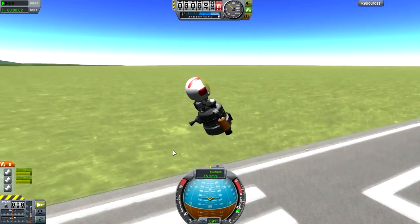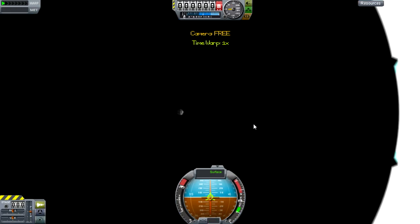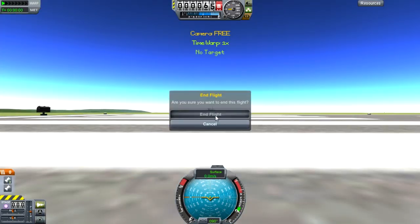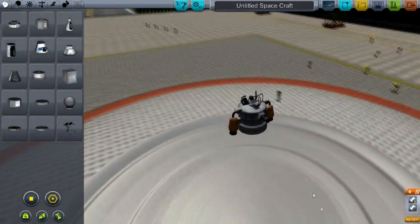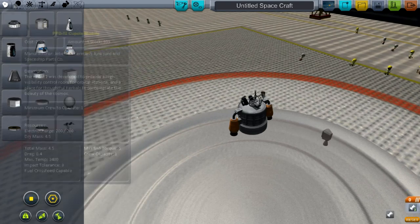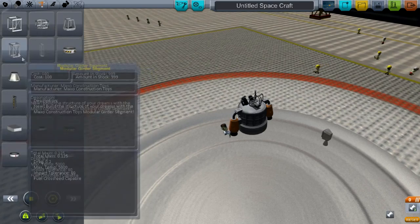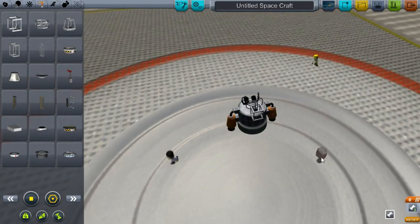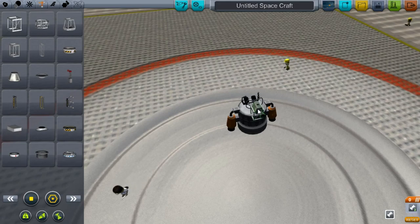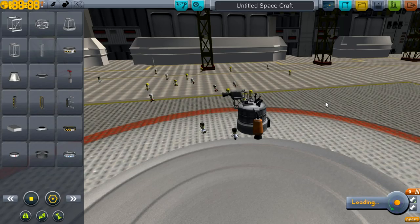Let's go. It's a little bit better but it needs to be higher up — end flight, restart, end flight, space plane hangar. Right, we need to make it higher. There's always ways and means we can do stuff like this — we're just going to get a strut, I think. Yeah, one of these bad boys. This is good enough.